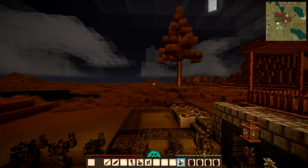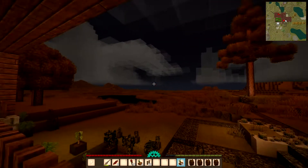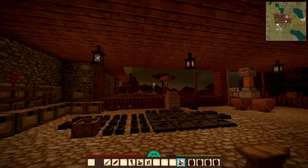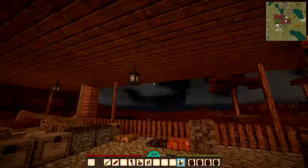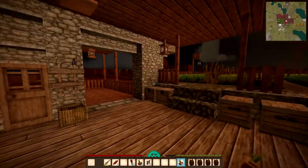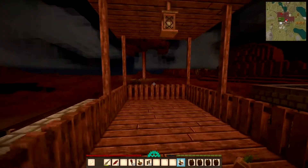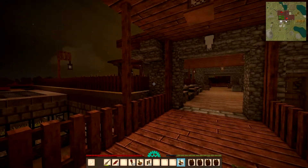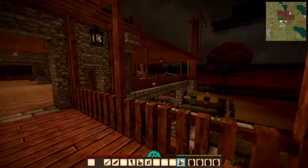Look guys, sunset over the desert. Gorgeous, isn't it? Absolutely gorgeous as the world turns red. Living in a desert with colours like this is absolutely beyond stunning. It's just beautiful.